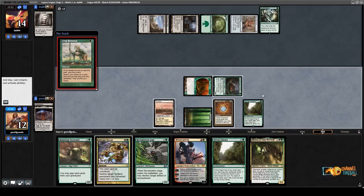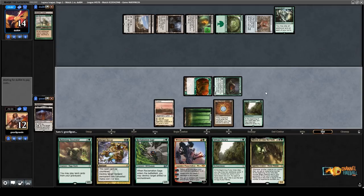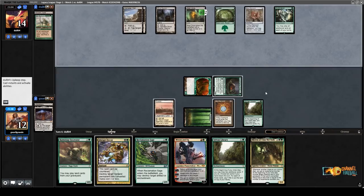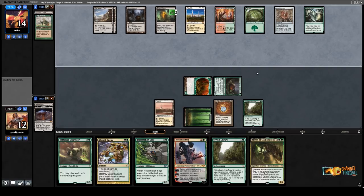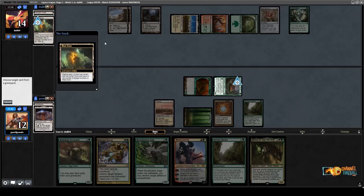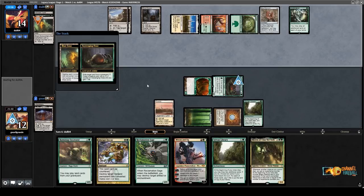They go Crop Rotation — what do they get? Blast Zone. Pop the Blast Zone up to 2, and then they can blow up the Ooze and the Library. There's nothing I can do about it unfortunately. If I draw a land, I can play Ramunap Excavator and the game goes pretty well. They have 0 cards in hand — they had the Crop Rotation. They blow up 2 of my permanents. We're going to exile the Blast Zone.